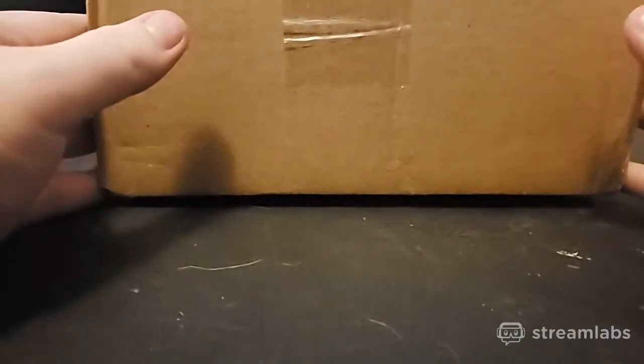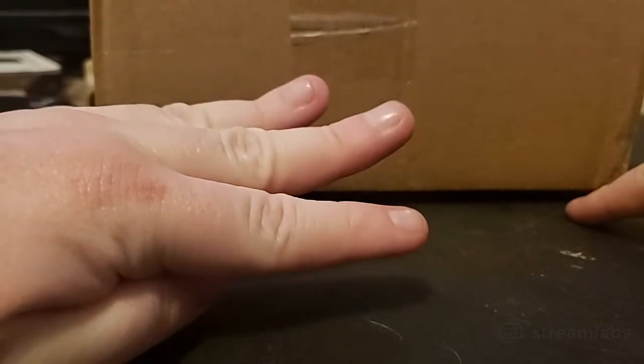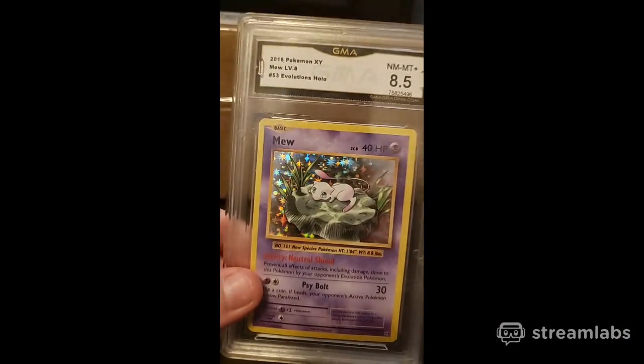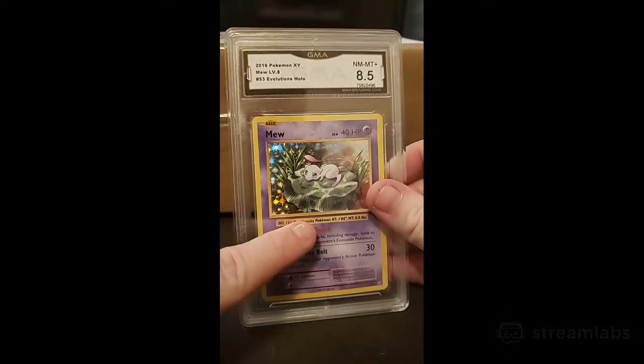Hey, how's everyone doing? I have a new mystery box, full of three mystery boxes inside that will have graded cards. I've bought one before and gotten some pretty awesome cards. I'll show you the graded card I got - a Mew, 8.5 grade from Evolutions. I think that's freaking amazing. I'm selling this one if you guys want it, for around 50 dollars, because that's pretty much what it's worth.